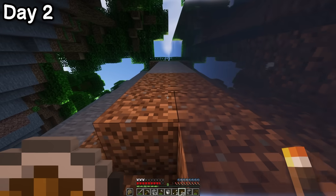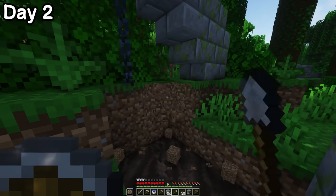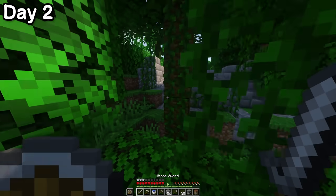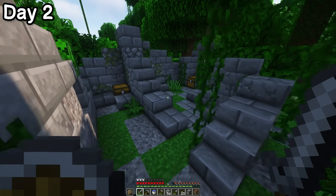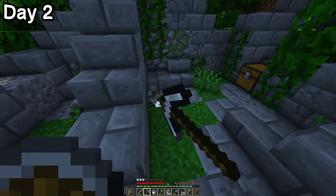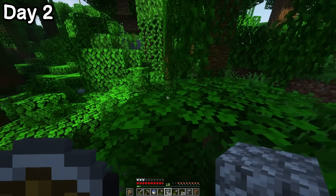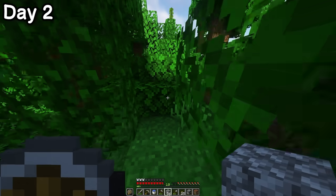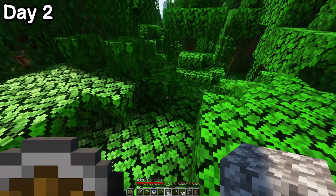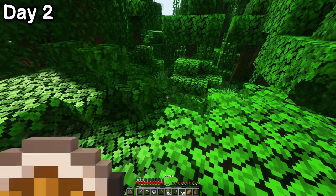After ascending to the top of the ravine, I found a small ruin. I dug around in the hopes of finding some buried treasure, but all it had to offer was soul sand. Then I discovered a ruin that did have some treasure, and this stuff was genuinely really useful. I then realised the whole building was made of silverfish stone, and promptly ran away. I didn't want to stick around and watch the building turn into a writhing mass of silver insects — but don't worry, there's plenty of that further down the line.